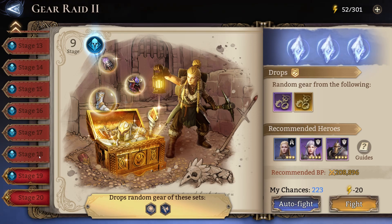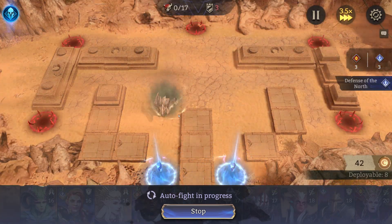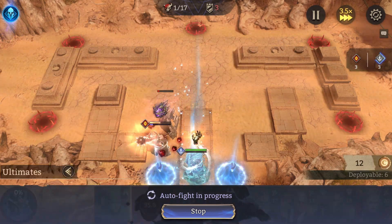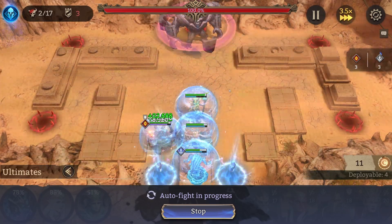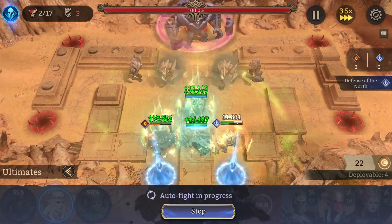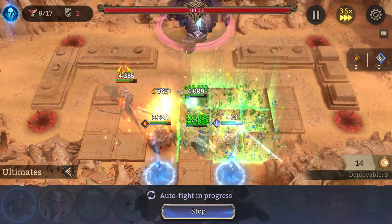Now I'm going to show you my stage 18 run. One more thing I forgot to mention: for stage 18 I needed to use an extra healer just so my other 2 healers don't die at the start. I always use Decimus first because of his short revival time. In this stage you have more room for error so you can use multiple different fighters and tanks to deal with the monsters. Also, these ranged enemies will try to hit your healers, so that's why you need more healers to keep them alive.